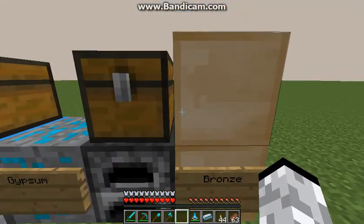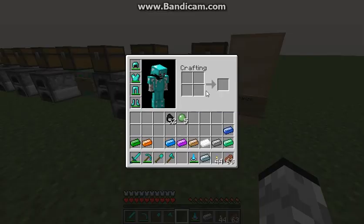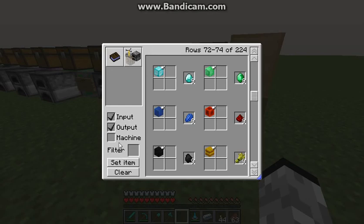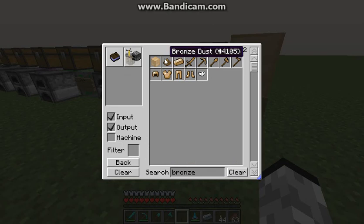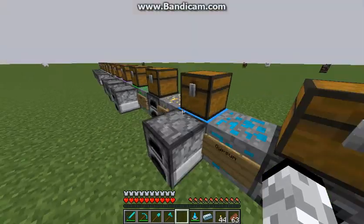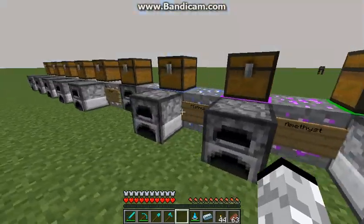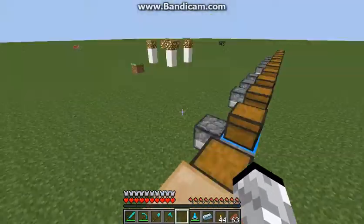What's with this bronze, you ask? In order to get bronze, you'll need some bronze dust, which is made from tin dust and copper dust. Tin dust and copper dust are what you get when you smelt tin and copper ore, because they don't give you ingots directly when you smelt them.